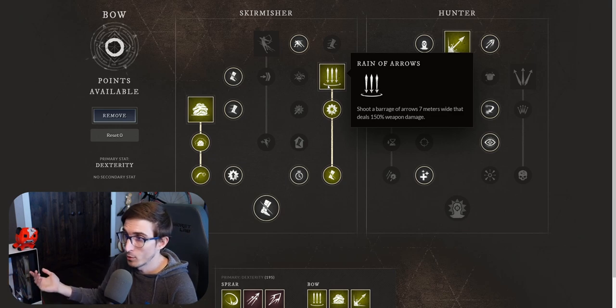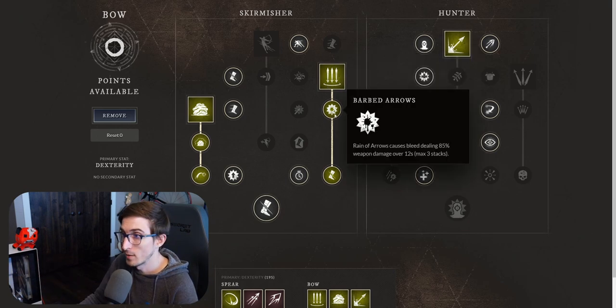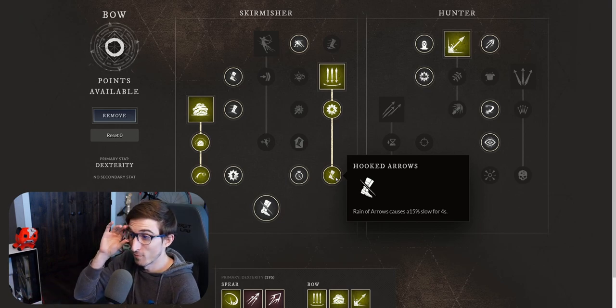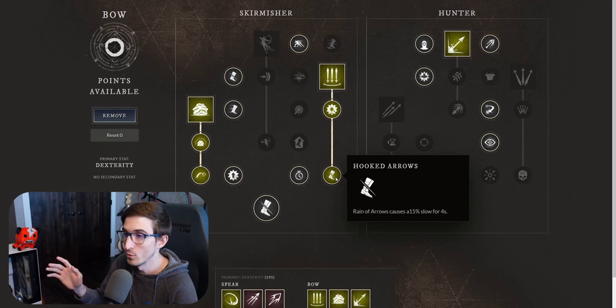The next one is super awesome. Another AOE is rain of arrows. You shoot a barrage of arrows seven meters wide that deals 150% weapon damage. The next upgrade is barbed arrows — rain of arrows causes bleed dealing 85% weapon damage over 12 seconds, with a max of three stacks. And then lastly is hooked arrows, so rain of arrows causes a 15% slow for four seconds. That's actually really, really huge.